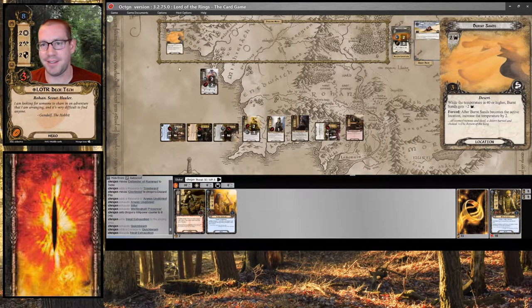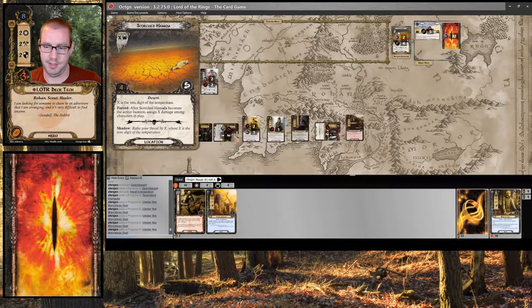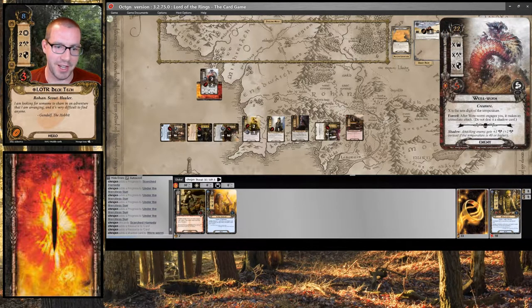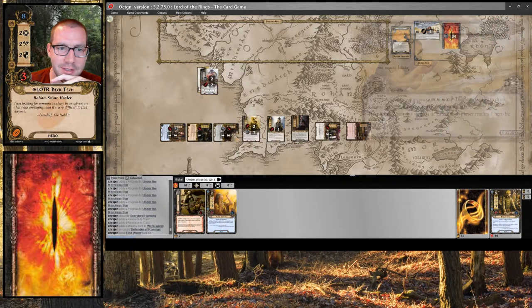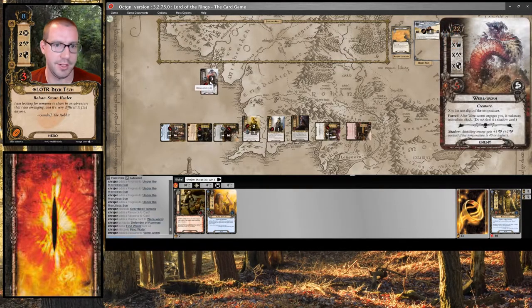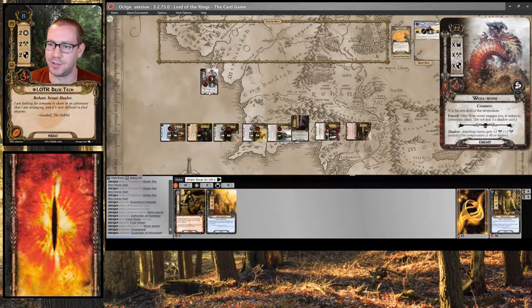Exhaust a character and deal a damage to it. Given my options, that's a little unfortunate — we will do Quickbeam. I sent 8 up against 2, means I make 6 progress. Clear this location. I am going to travel to Burnt Sands; temperature will go up by 2. This guy is going to make an attack, which I will defend with Defender of Ramoss — no shadow effect, so he takes no damage, even though that was a 3-damage attack. And I can swing back for 6, putting 3 damage on the Wereworm and getting rid of it, finally.